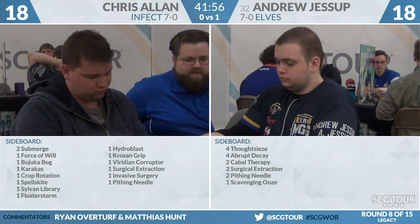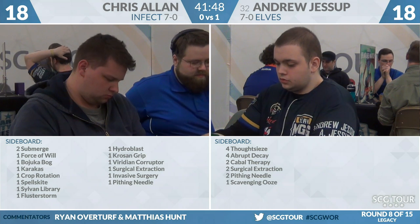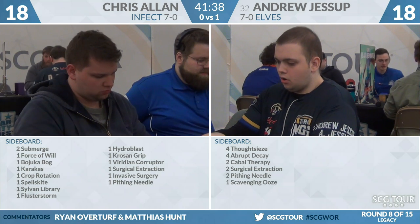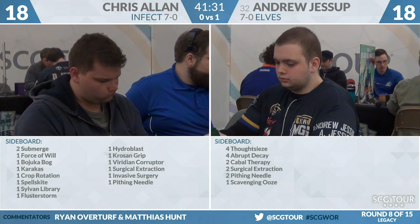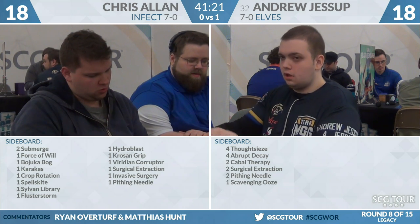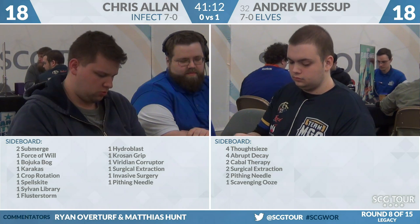Going to the sideboard for Chris Allen — 14 different cards available. The only multiple is two copies of Submerge, which is usually pretty good against green decks. Others include Force of Will, Bojuka Bog, Karakas, Crop Rotation which can get the Bog, Spellskite, Sylvan Library, Flusterstorm, Hydroblast, Krosan Grip, Phyrexian Revoker, Surgical Extraction, Invasive Surgery, and Pithing Needle. The big hits are the two Submerge — that can slow the Elves player down in what's largely a straight race. Extra Force of Will to fight over Natural Order and Glimpse of Nature seems reasonable. Crop Rotation for an extra Ink Moth Nexus also seems totally reasonable.